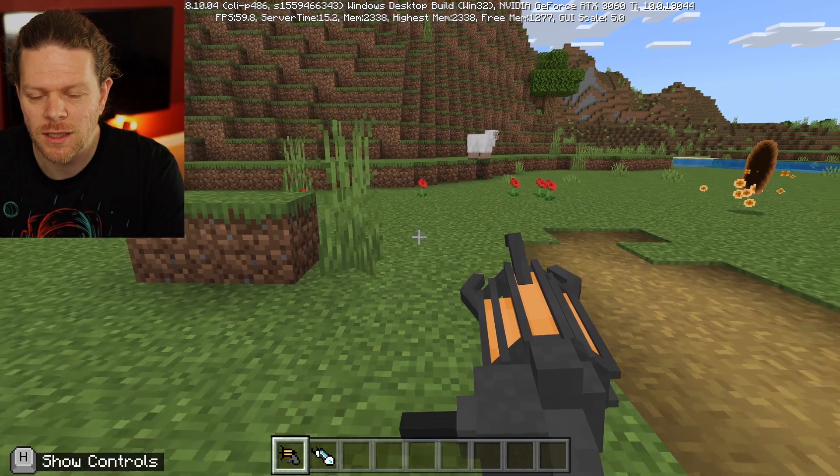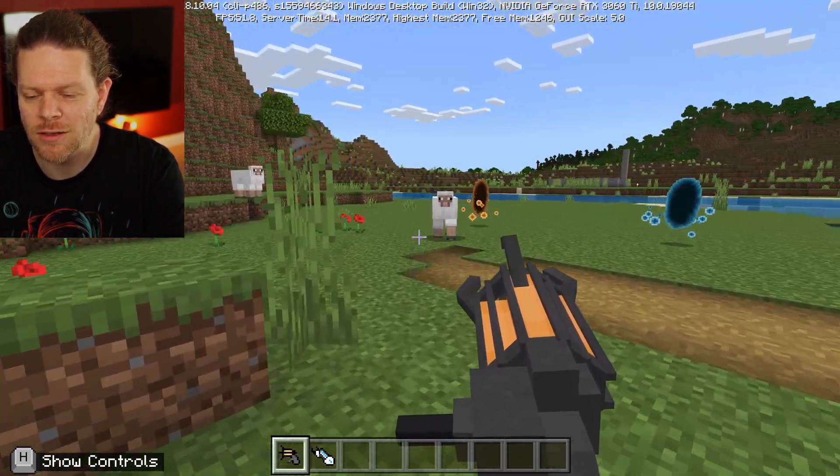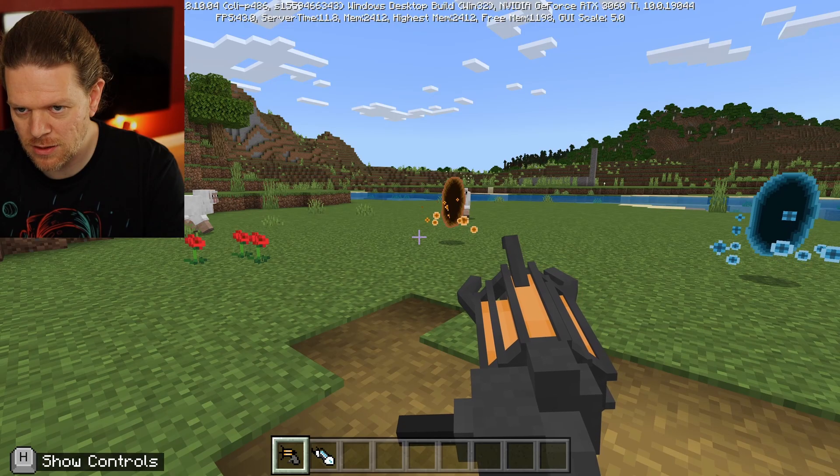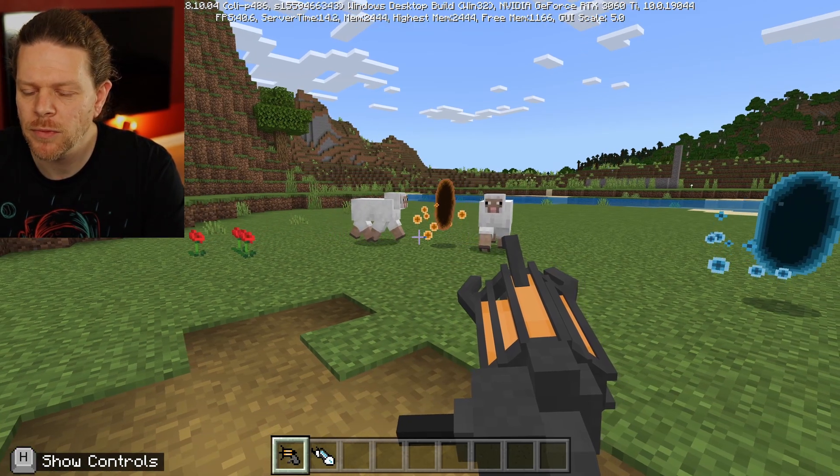Let's see if mobs can go through a portal and come out the other side — that would be fun. Imagine pushing a creeper out on your friend! We'll look at how to download this at the end of the video. It doesn't look like it works — bit of a shame. But now let's check out some black holes.